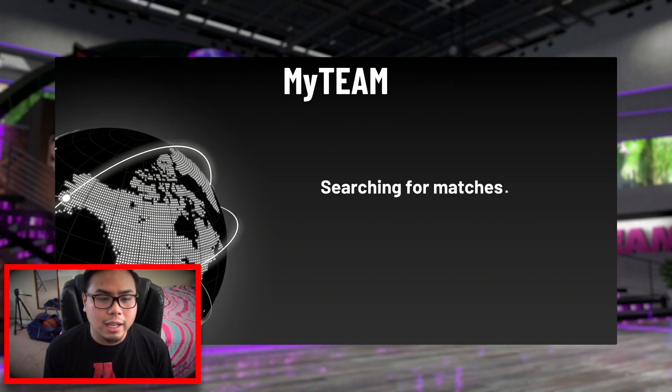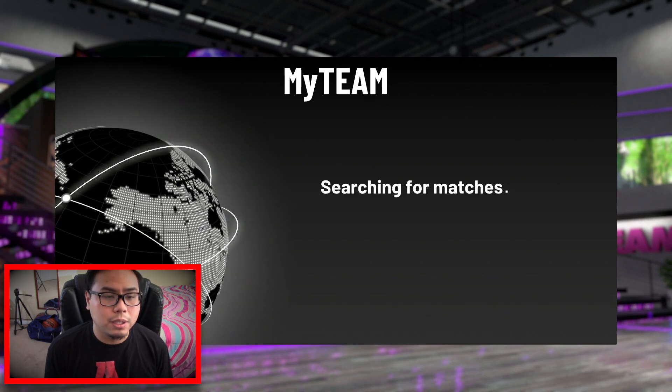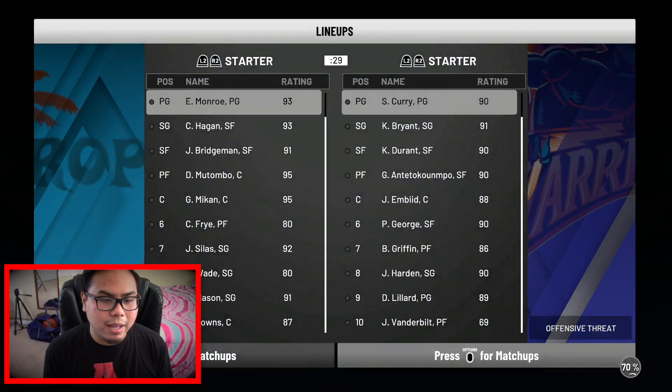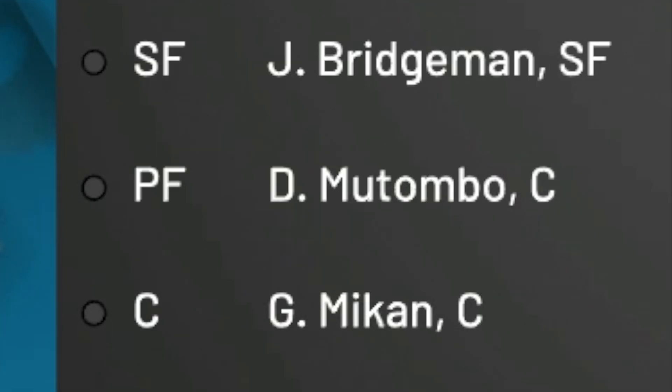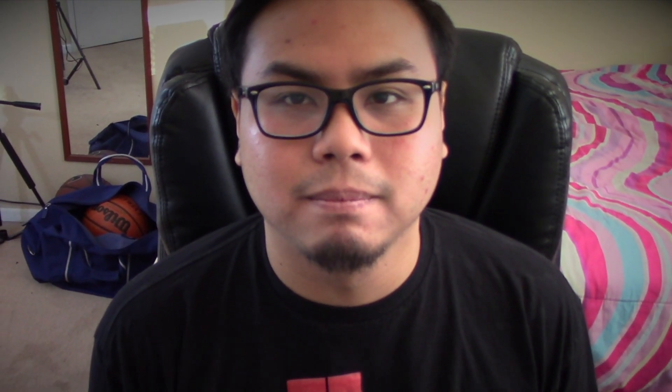We've been winning a lot this year for our squad builders — I believe we've only lost twice. So I expect to continue that with a win here. The ultimate goal is obviously 75 points, but of course I want to win too. They paired me up with this guy — look at this team, look at this cheese. There are supposed to be position locks, but Dikembe Mutombo is at power forward.